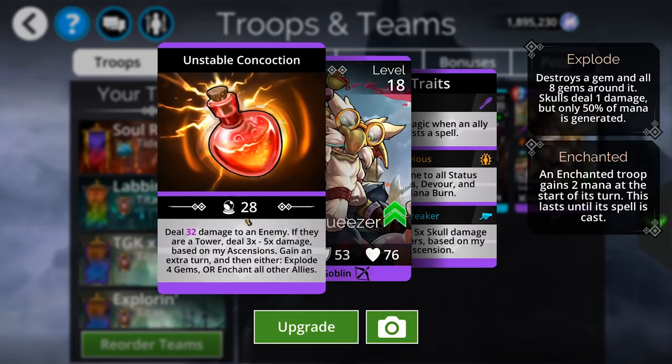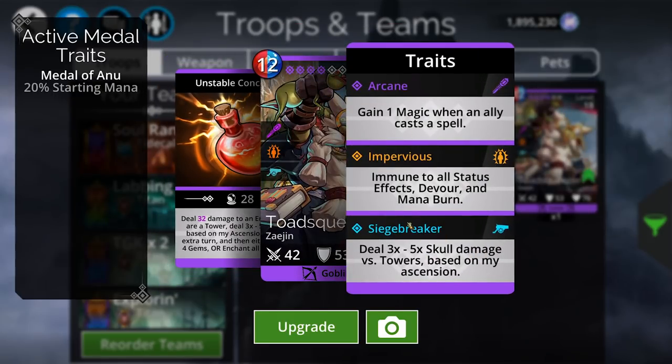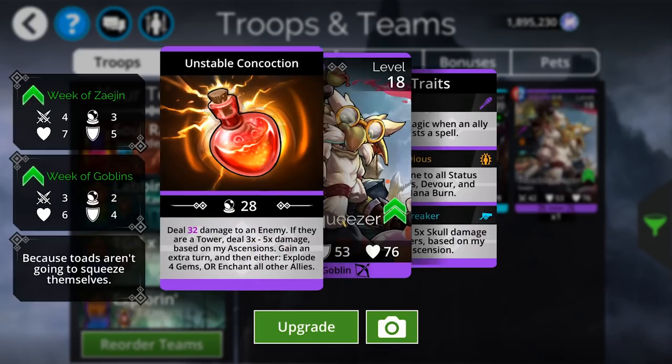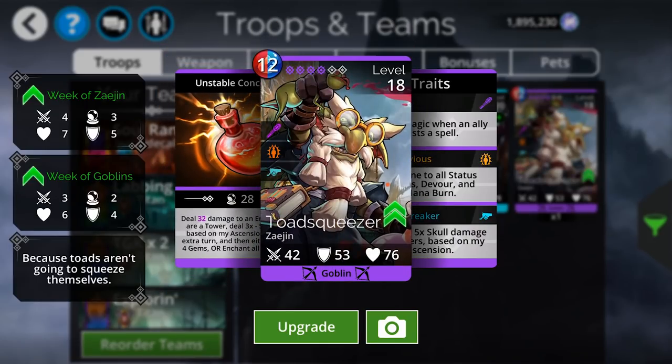Lots of exploding goblins going on. Lots of explosions, and potentially enchants, and then just some solid damage. He doesn't really do anything else here that's too crazy, but he is impervious, so that's at least somewhat noteworthy. Beyond all of that, this is going to have some value outside of the game mode. You might end up using Toad Squeezer in actual PvP or Guild Wars context, for instance.